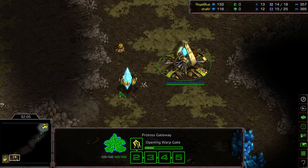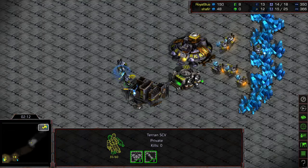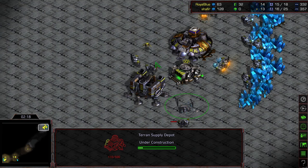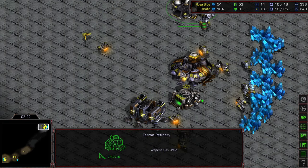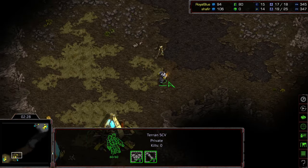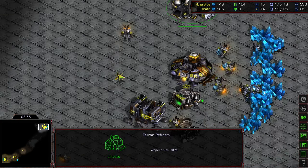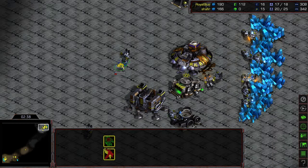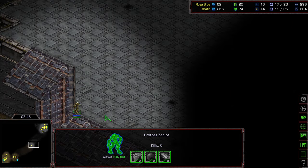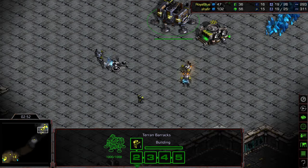SCV coming off the line to go ahead and do some harassment. First zealot going to be produced — looks like a delayed gas being grabbed, but I think that is going to give time for that zealot to go up and be frustrating. No gas deal though for Shafir, and that tends to be a big advantage that wasn't utilized — that's almost a gimme on Eclipse. SCV making its way down is going to be able to scout and see that initial zealot making its way across. Second zealot being produced, so it is going to be early two-zealot pressure. Shafir moving out to potentially place a dragoon as well.